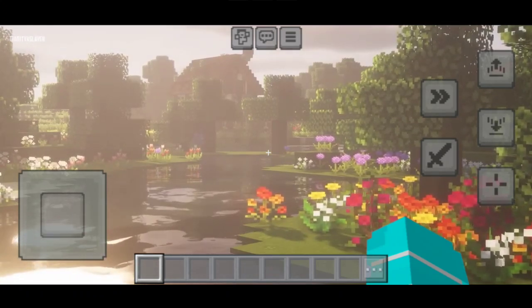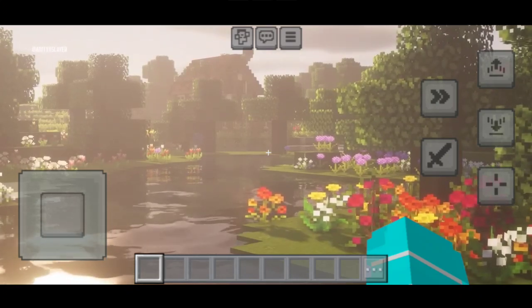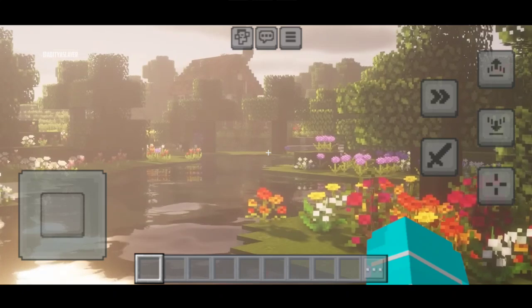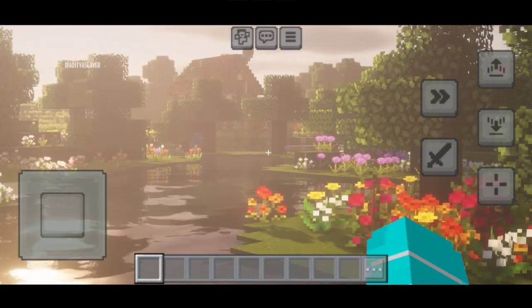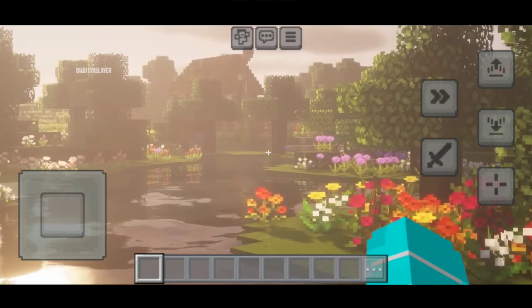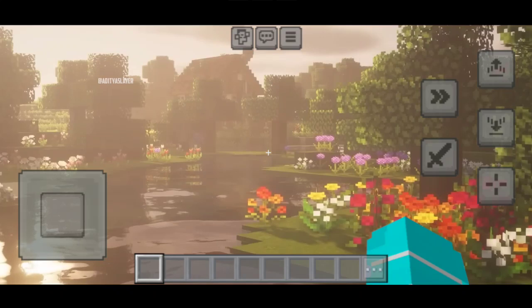Now, let's get down to business — how do you apply this incredible shader to your mobile device? It's super easy, I promise. Just check out the link in the video description below, and you'll find all the instructions and links you need. Within minutes, you'll be diving into a world of ultra-realistic graphics and stunning visuals.